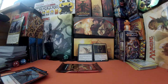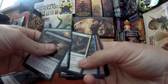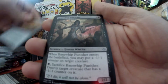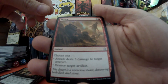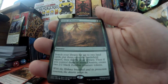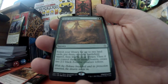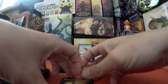Pack 3 — what are we going to find? Crook of Condemnation, Bane Whip Punisher, Abraid — I think we'll be seeing that today — and Hour of Promise. It reads: search your library for up to two land cards, then put them on the battlefield tapped, shuffle your library, and if you control three or more deserts, create two 2/2 black zombie tokens. We have a swamp and a zombie token.